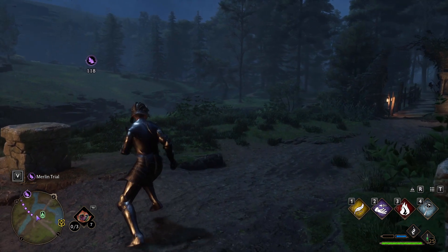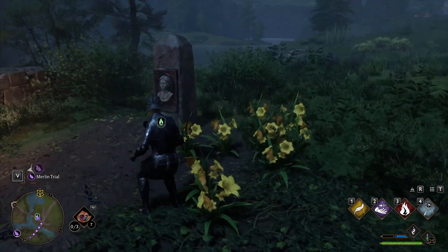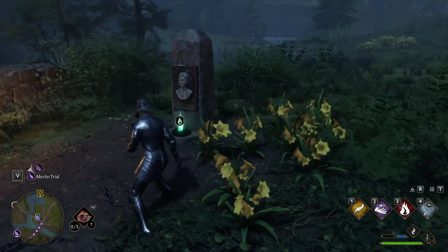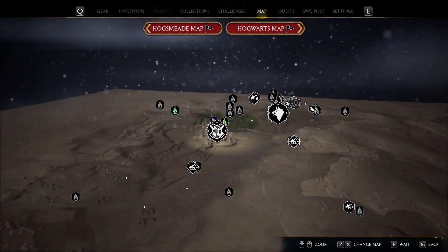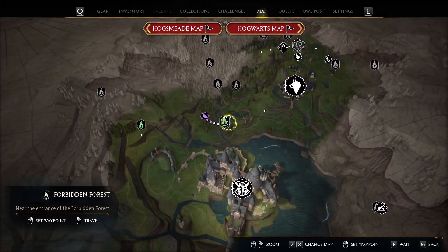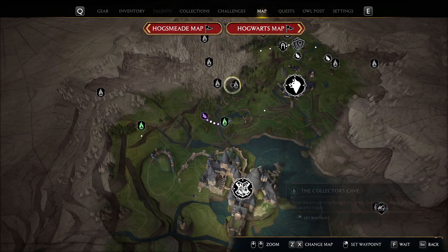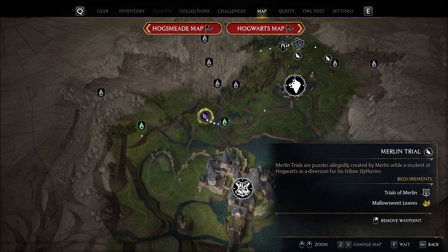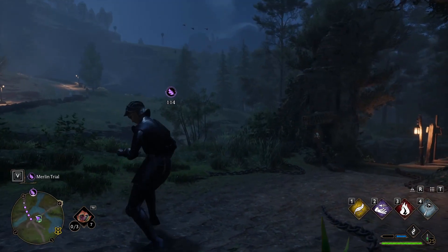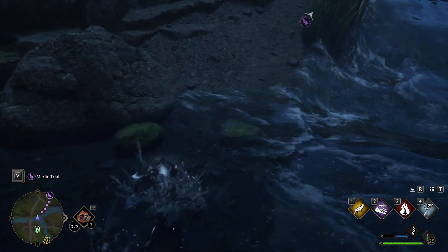Hey guys, what's up, welcome to the channel. Ranger here doing another Merlin trial. From this fast travel point it's actually close to Hogsmead — or actually near the Forbidden Forest. You can see it from there, you can just run straight to it.